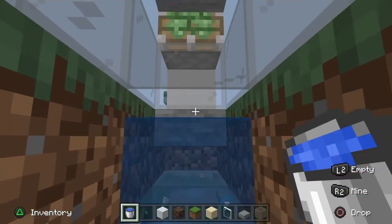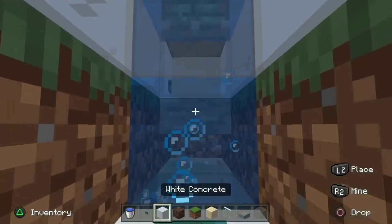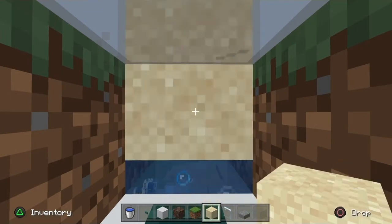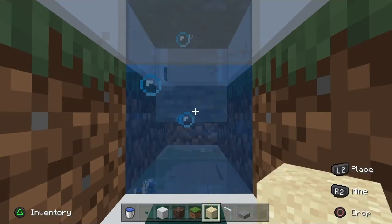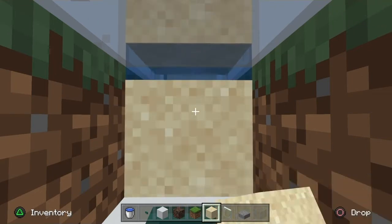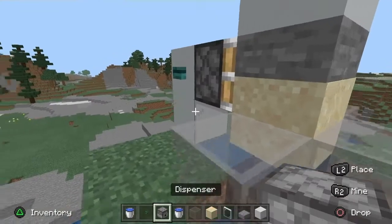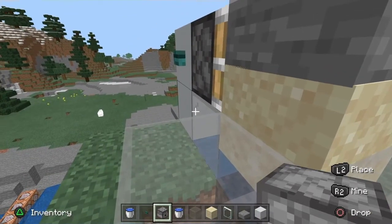Place water sources right there, right there, and right there — that's three water sources. Now place your sand: every piece of sand you use determines how tall you'll go. Place the sand slowly — if you place it too fast it can get glitched up and break.